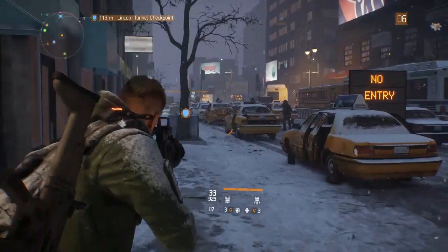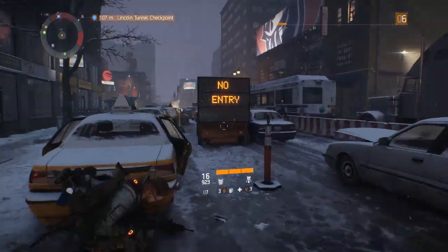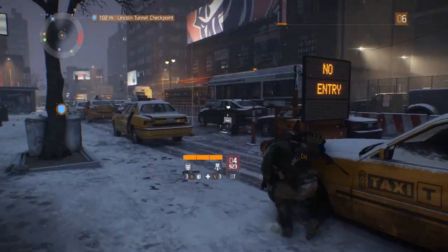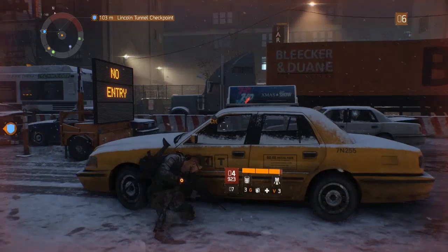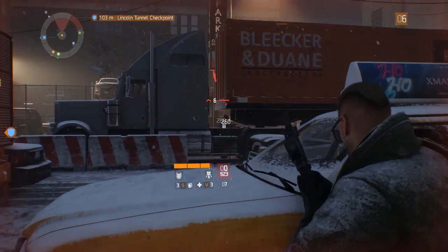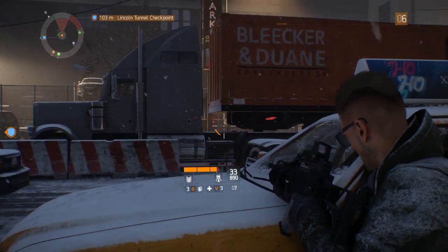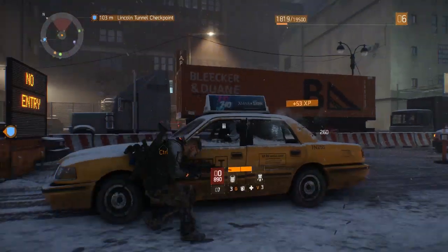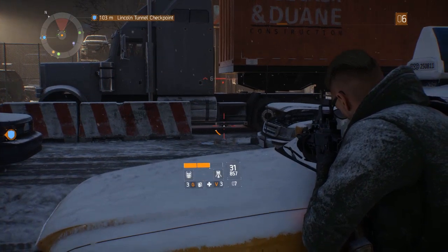All right, looks like we got the encounter done. These guys are getting quick at throwing grenades. Shutting some doors too in the process. Who's shooting me? I see you buddy. Boy's level six. Don't worry buddy, there's plenty of bullets to go around. You want bullets? I got bullets. Can I shoot his leg? There you go.